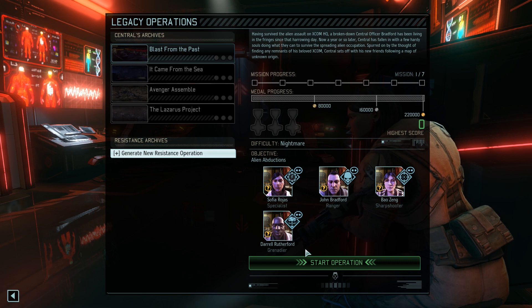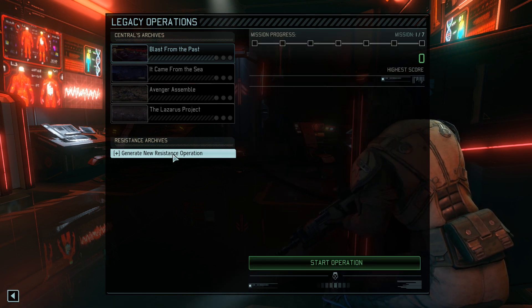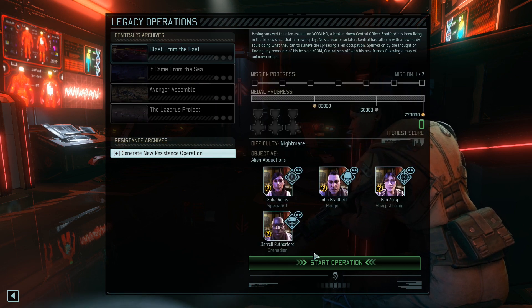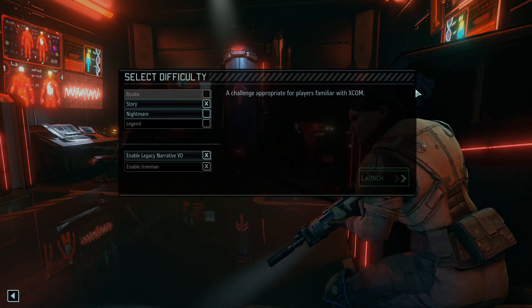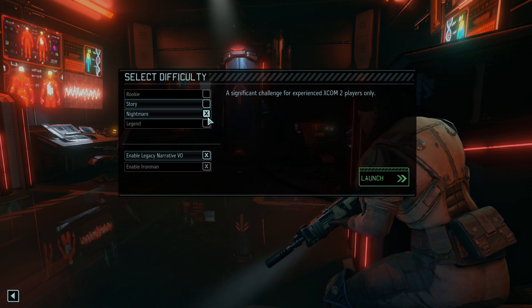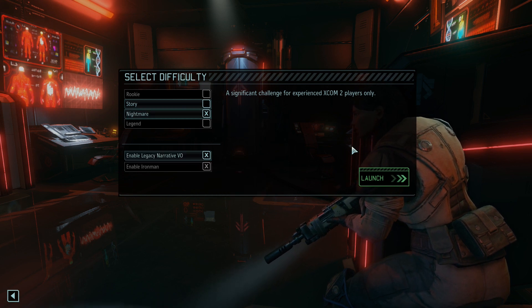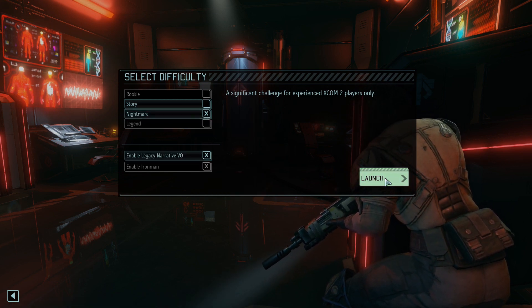We've got a Specialist, Ranger, Sharpshooter, and Grenadier. There's an option to generate a new resistance operation. Seven missions total - Rookie, Story, Nightmare, and Legend. Apparently we can't select Legend, so we'll do Nightmare. Should be fun.